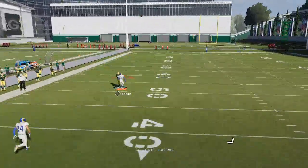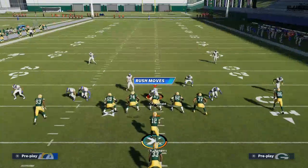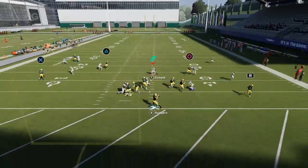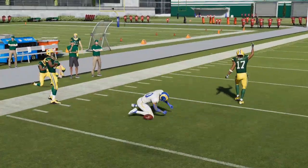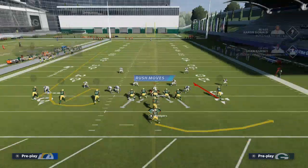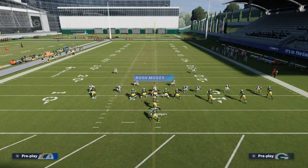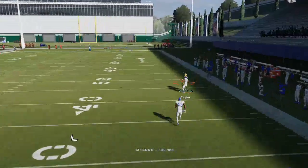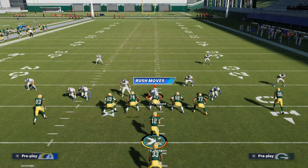When throwing to Davante Adams on this route, I click onto him and do a slight swerve to the outside — lob it up, click on, slight swerve outside. Against Ramsey it's tough; I'd honestly recommend flipping the play. Against an average corner with an average receiver, watch the difference — Taylor gets over the top. If you have Marquez Valdez-Scantling, put him in that position. Against anyone other than Ramsey, you'll be fairly consistent.